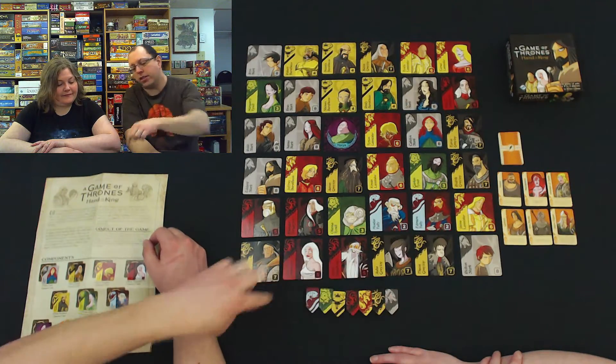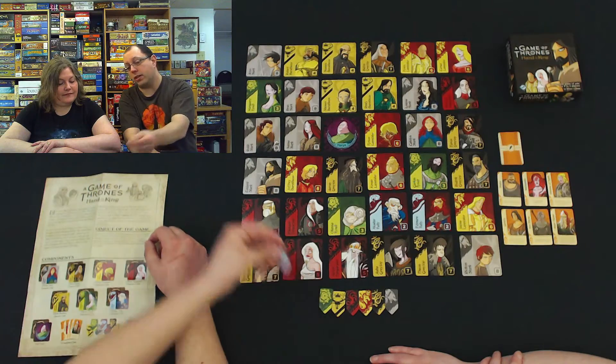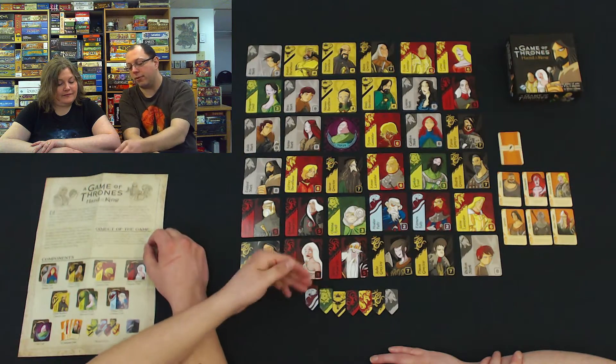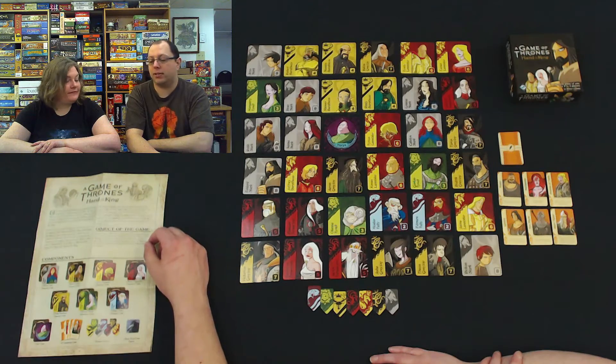And then these are the banner tokens for each of the houses. The houses have a different number of cards attached to them, so we have them in order. The Tullys only have two, and the Tyrells only have three — we have them from least to greatest. To help you remember that, each of the cards has the number of people in the house in big numbers right on the card.